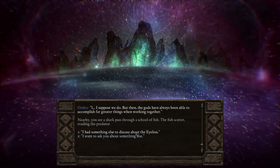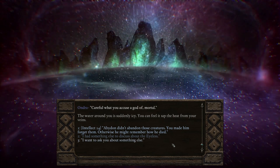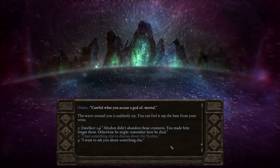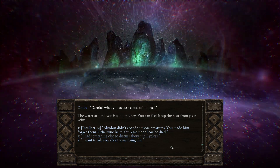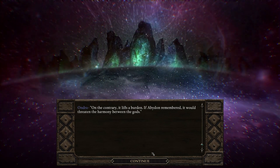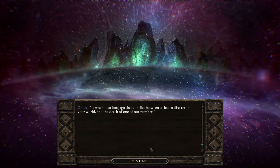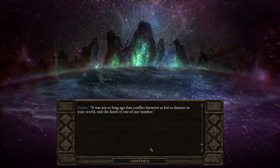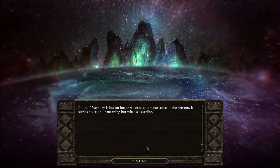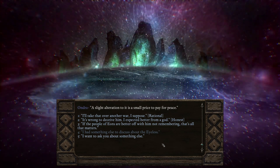"I had something else to discuss about the Islis." "Speak your mind." "You haven't given me the whole truth about the Islis, have you?" "Careful what you accuse a god of, mortal." The water around you is suddenly icy — you can feel it sapping the heat from your veins. "Abaddon didn't abandon these creatures — you made him forget them. Otherwise, he might remember how he died." "And what if I did, mortal? It does him no harm to forget. On the contrary, it lifts a burden. If Abaddon remembered, it would threaten the harmony between the gods. It was not so long ago that conflict between us led to disaster in your world and the death of one of our number. Memory is but an image we create to make sense of the present — a slight alteration to it is a small price to pay for peace."